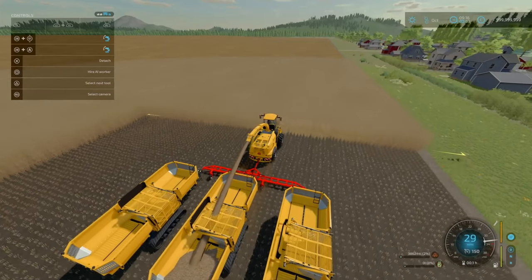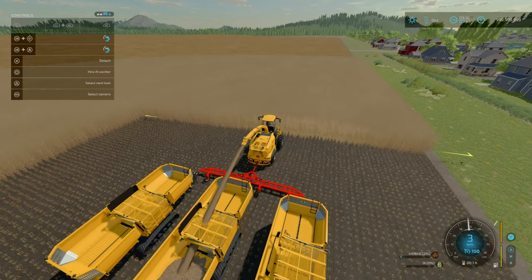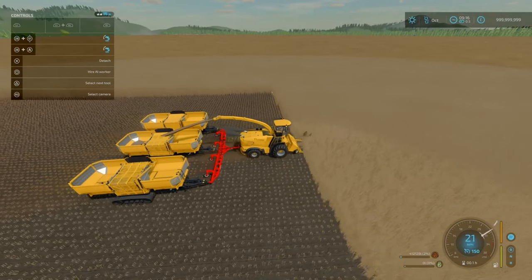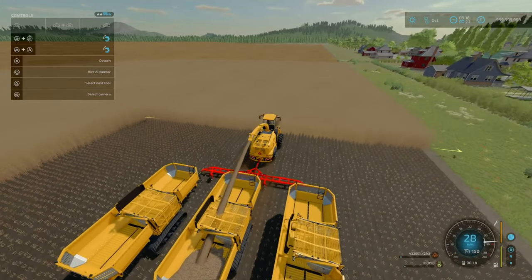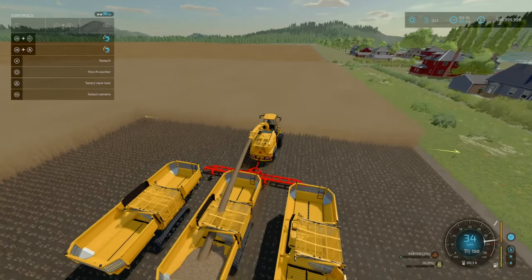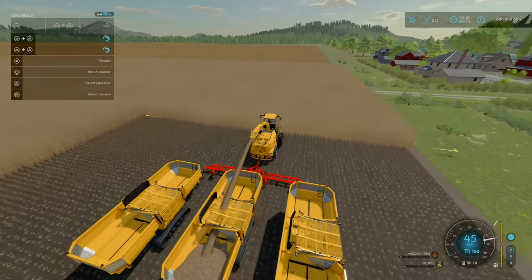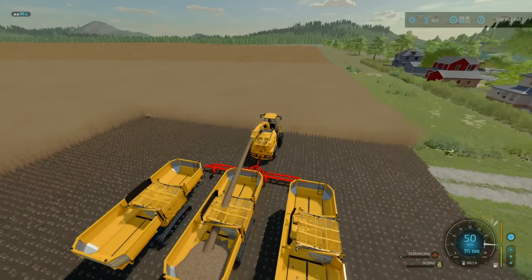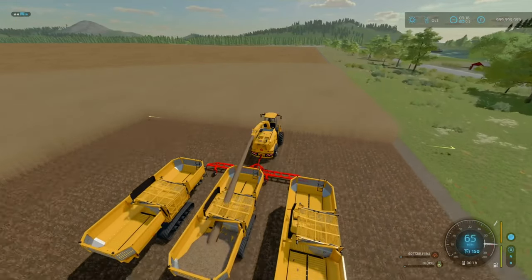What I've done now is just change the option from locked wheels to free wheels, so the wheels on the tandem are free to move. Working up speed again — 40 miles an hour — let's kick it into high. And that's better — now we're at 160 miles an hour.